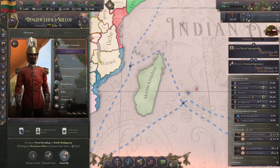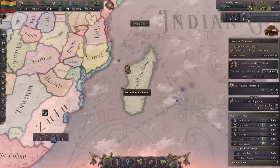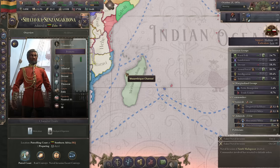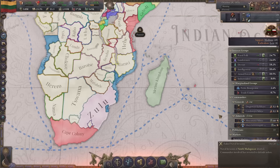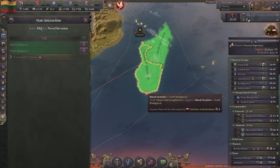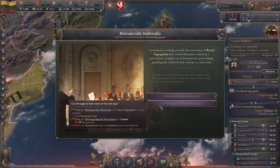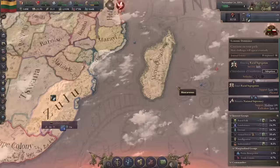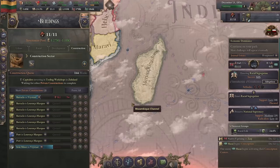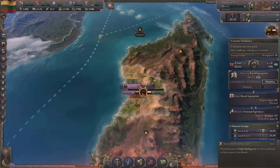Two weeks until we go and attack. They managed to defend both fronts. This guy is only level 4 - why is he only getting that small amount of command? Let's just take the hit - either it works or it doesn't, it doesn't matter to me.